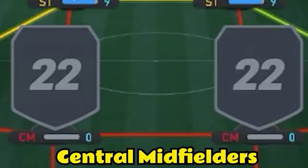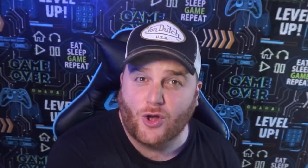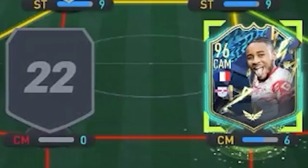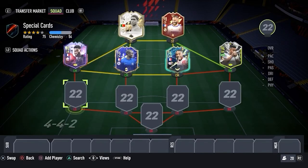Getting into the crucial part of the team — the central midfielders — one defender, one going forward. The one going forward is Christopher Nkunku, who's got so many special cards this FIFA nobody knows what to do with them. Next up, regular viewers will know we've got the best team of the year card available — and no, it's not Mbappe, it's N'Golo Kante. He's going to secure our midfield and make sure we get that dub.